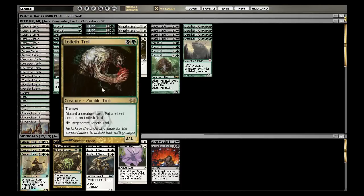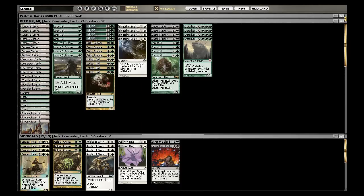Troll's primary slot is to take the place of Faithless Looting, which you could obviously play by going four colors. He allows you to discard Craterhoof if you have him early, and he's a good blocker and attacker on his own. So other than that, the deck's identical.